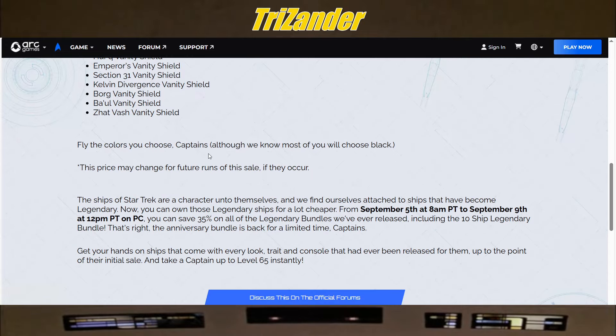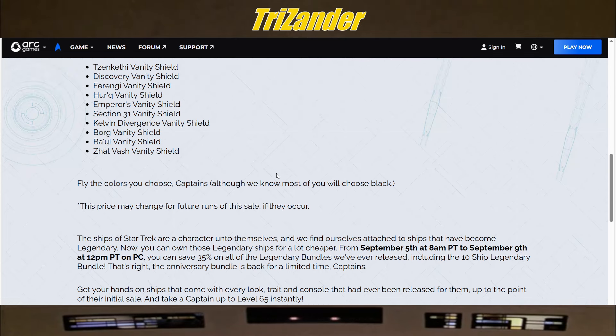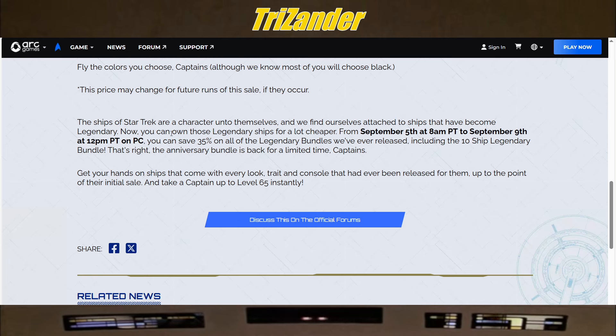Fly the colors you choose, Captains — although they know most of you choose black. Note that this price may change in future runs of the sale. From September 5th to the 9th, you can also save 35% on all legendary bundles ever released, including the 10-ship legendary bundle. The anniversary bundle is back for a limited time. Usually about four or five times a year they do this, and 35% is probably the biggest discount. I highly recommend Captains participate if you've been waiting — this is your chance.